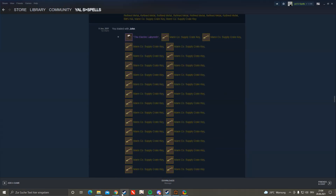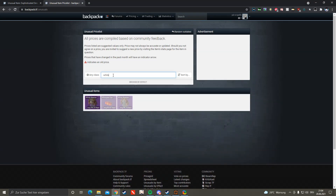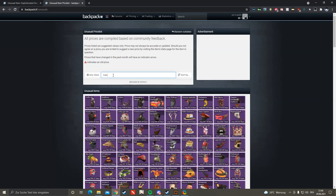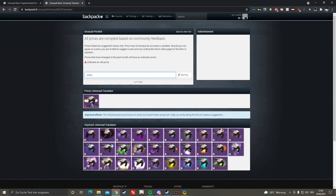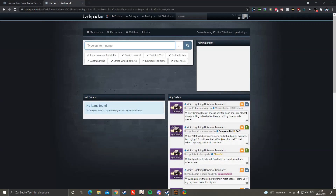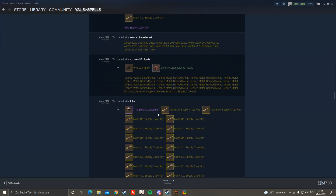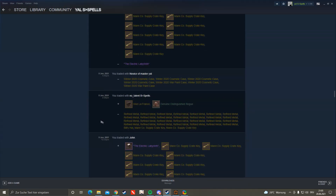Then I traded it for the Electric Cat and Electric White Lightning one. I'm not sure exactly how many keys it was but I made 13 keys on that trade, because I sold the Sophisticated Smoker for a lot more — I think I actually sold it for 42.